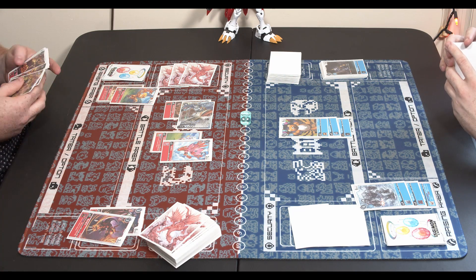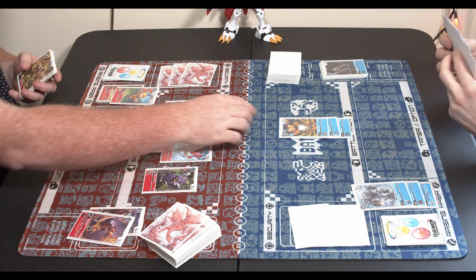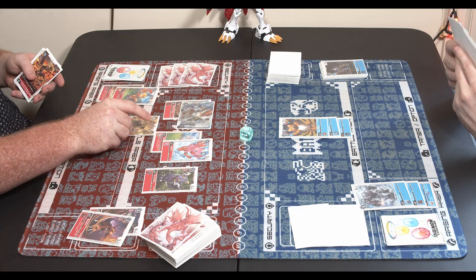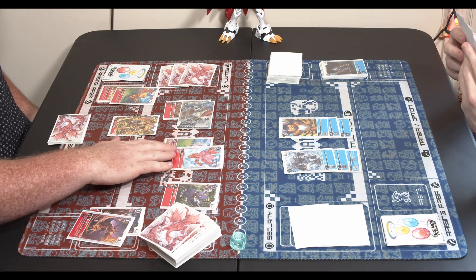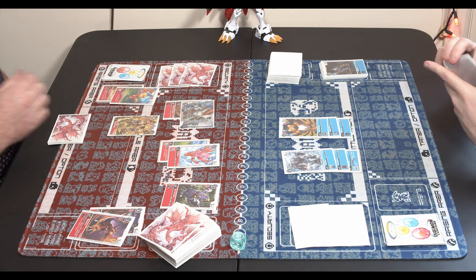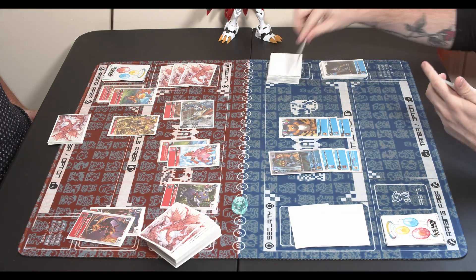Looking at the Homon in hand, there's also another Volcandramon. Volcandramon is a really good card. There goes the Monzaemon — just trying to get as many Digimon on the field as possible. He dropped the Homon straight up for ten, maxing out the memory for Blue. With ten memory there's a lot of possibilities, just trying to put that pressure on the field.